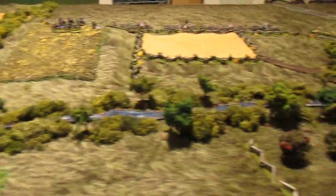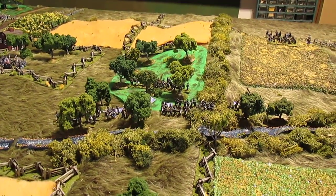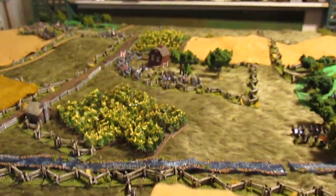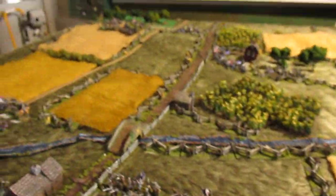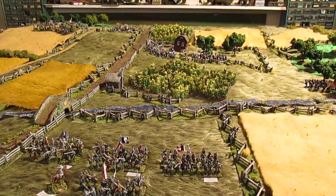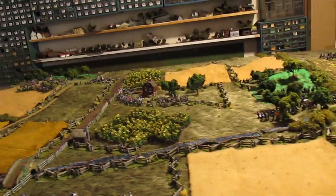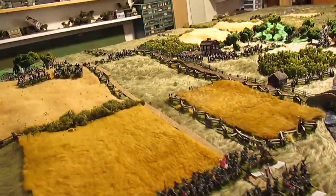You can see they have some obstacles — that's Plum Run, the stream. It was pretty wooded where the Iron Brigade was. There's a cornfield here and other fields. The nice thing about this new table mat is I can put the terrain under it, and it does rise up — I don't know if you can tell from the camera angle. Should be a lot of fun.